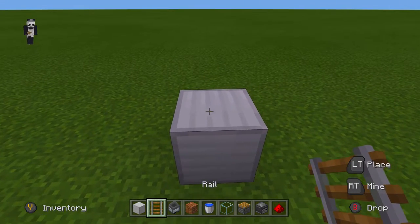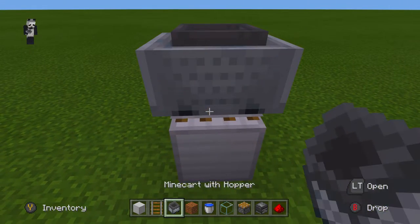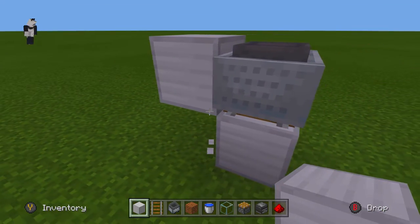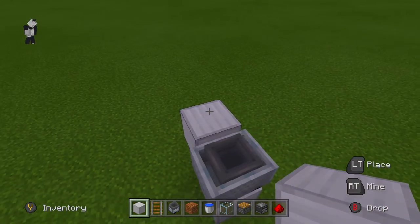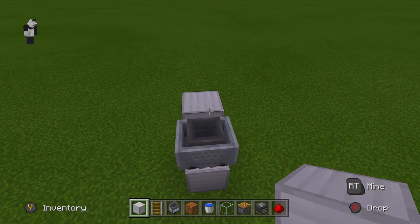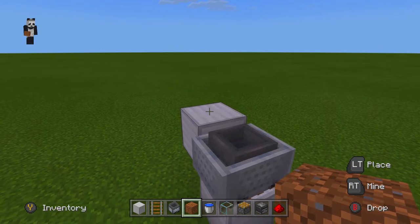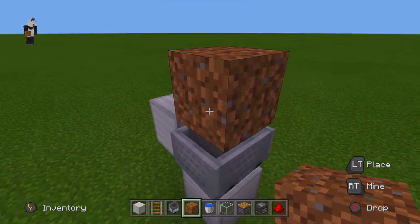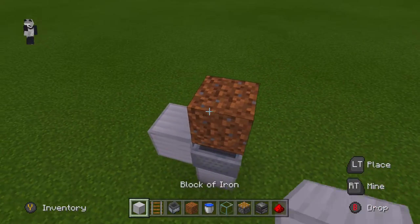First things first, take your block of choice, place it down just like that, then place a rail on top and your minecart with a hopper in it. Come around to the other side, place a block like that, then destroy that one. For this tutorial I'm trying to make it with as minimal blocks as possible, so you can do this in your survival world. Next, place two dirt blocks right here and destroy this one, so you just have one floating above the minecart.